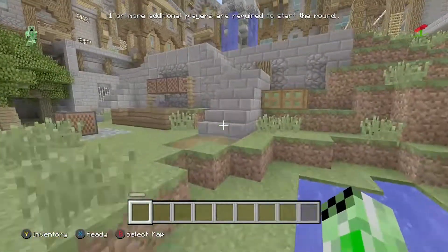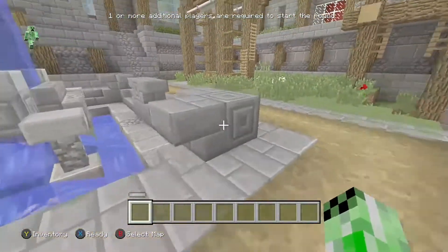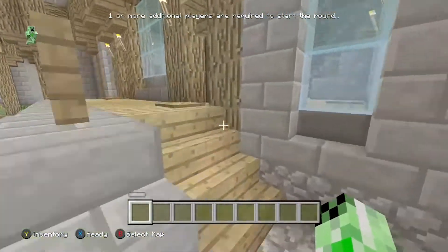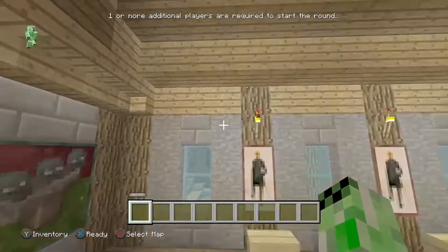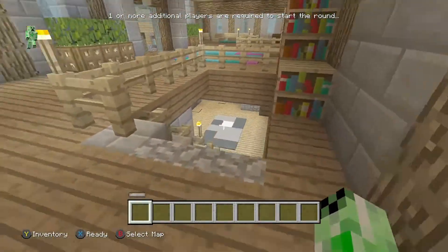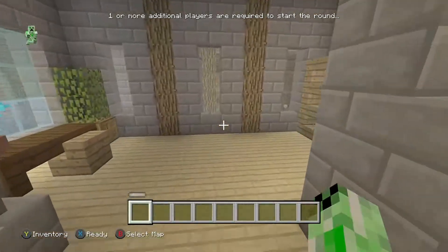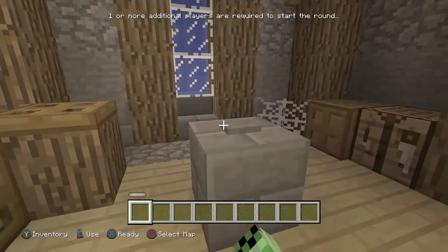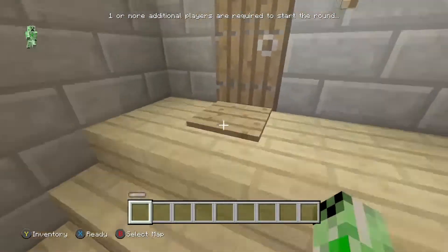I'm going to start off with the new lobby, and then I'll do the old lobby. Before I show you around, I'm just going to very quickly open the old lobby up, because we'll be doing that in a bit. I've just done one of these on Glide and Tumble, and I'm doing one on battle as well.